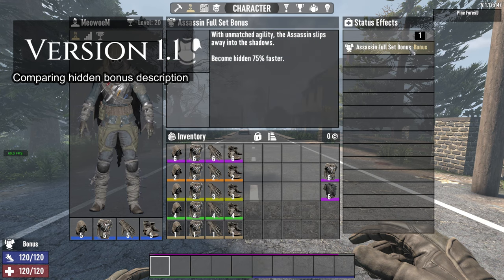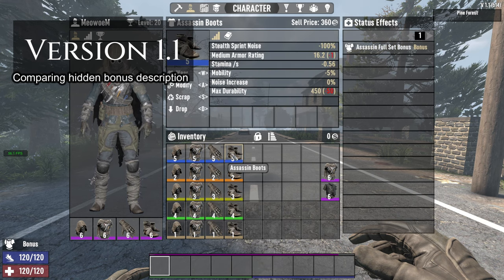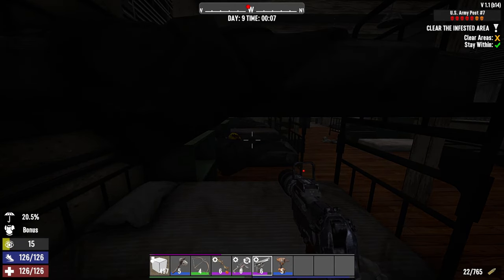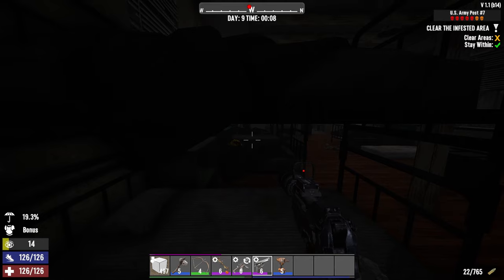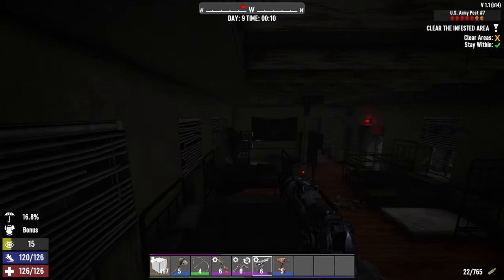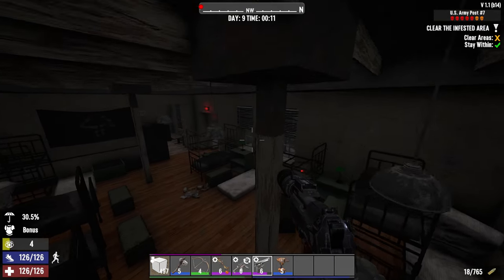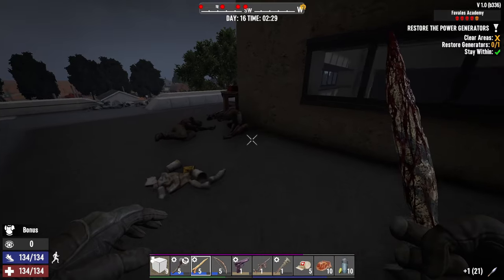So how did it go? Let's break it down. For sleeper zombies, not much has changed from 1.0. I think the perk nerf and outfit buff kind of cancelled each other out. The sleeper zombies are still snoring away, waiting for you to shoot them in the head.